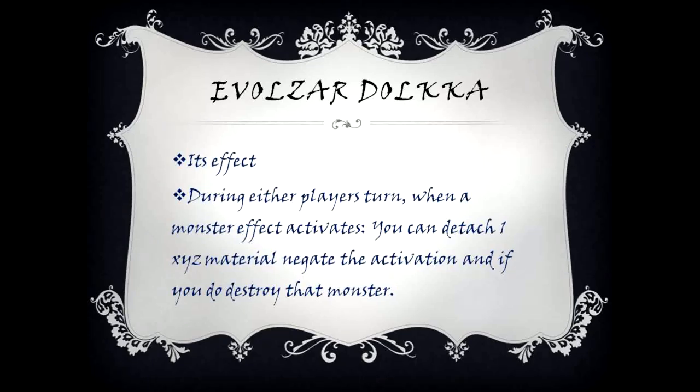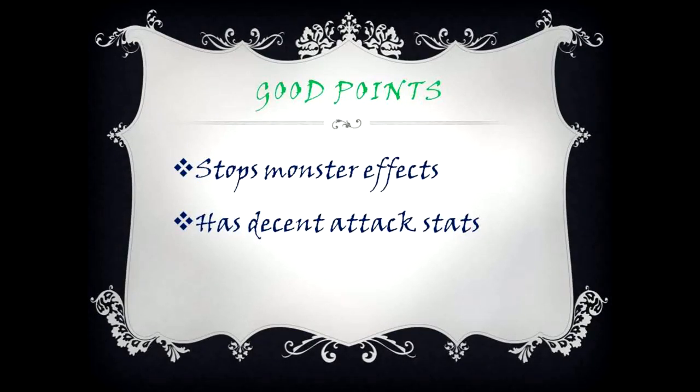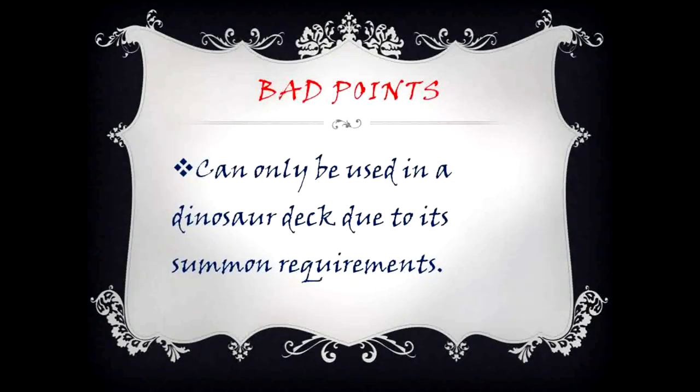Evolved Czar Dolka's effect: during either player's turn, when a monster effect activates, you can detach one XYZ material, negate the activation, and if you do, destroy that monster. Good points: stops monster effects, has decent attack stats. Bad points: can only be used in a dinosaur deck due to its summon requirements.